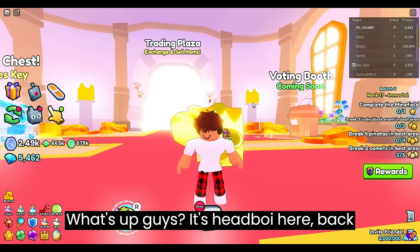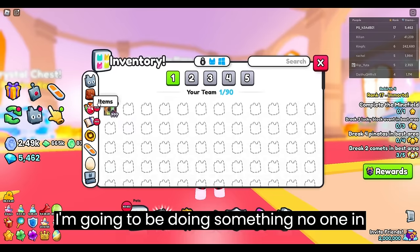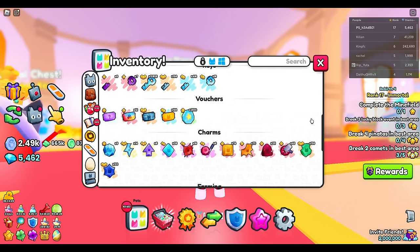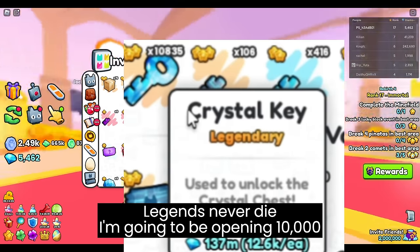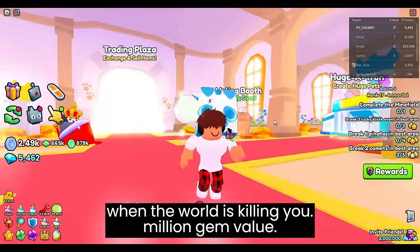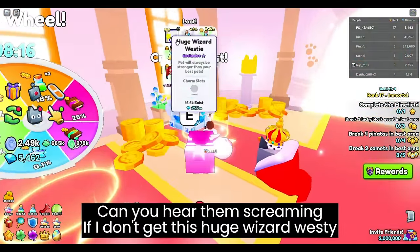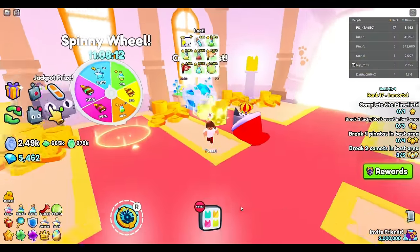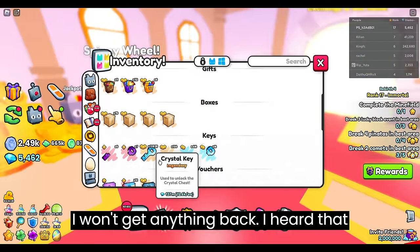What's up guys, it's Hedwool here back with another video. In today's video I'm going to be doing something no one in YouTube history has ever done before. I'm going to be opening 10,000 crystal keys. This is over 130 million gem value. If I don't get this huge wizard westie at least 7 times, then my value will go down the drain and I won't get anything back.